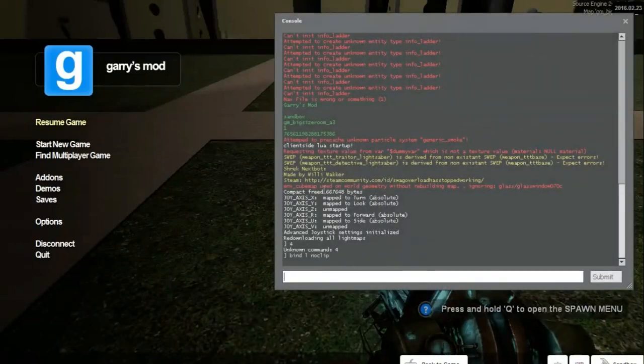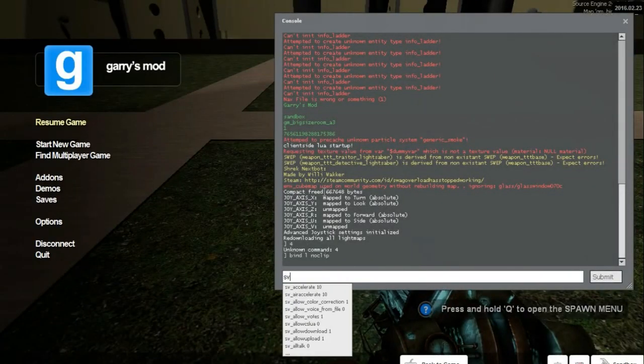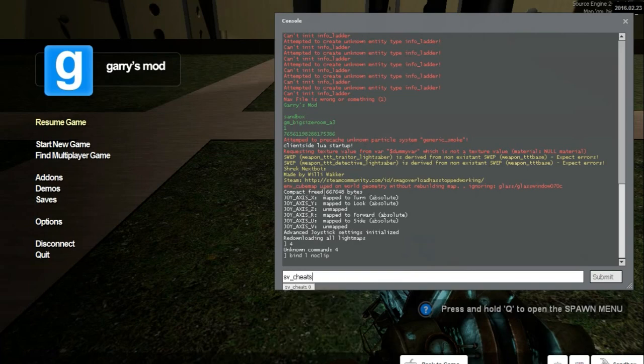What you'll need to do is press the key under Escape to open the console. Like in that last video tutorial, type in sv_cheats 1.